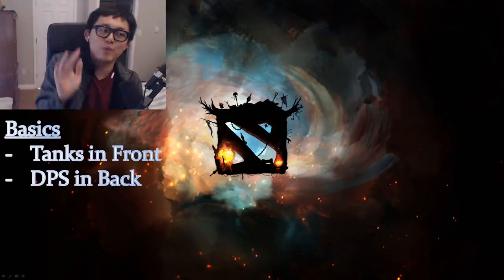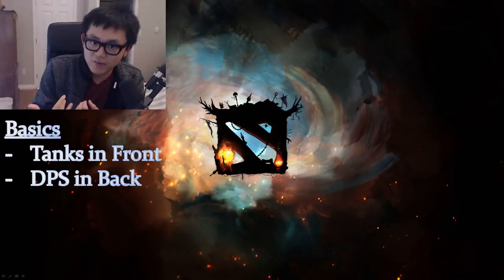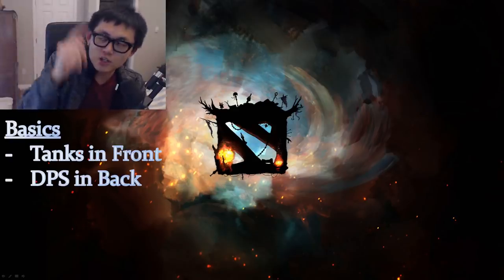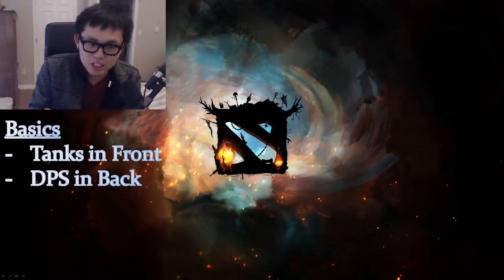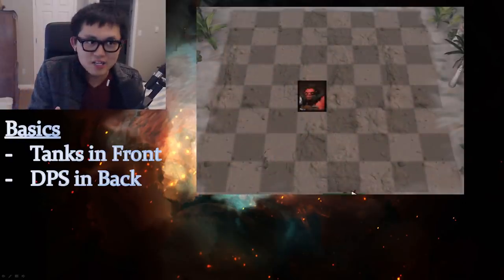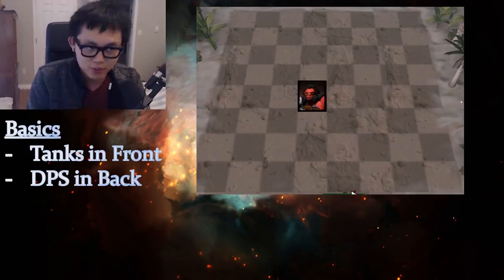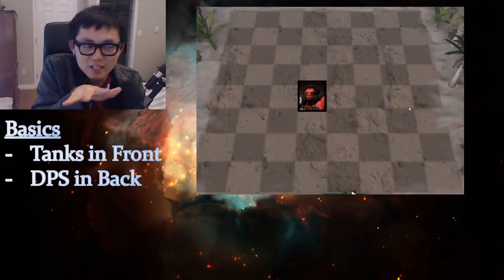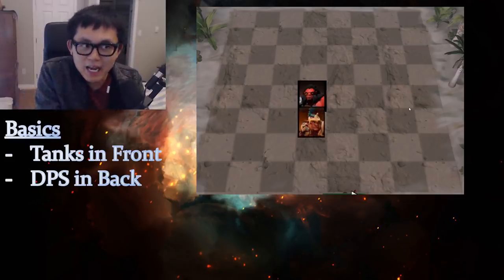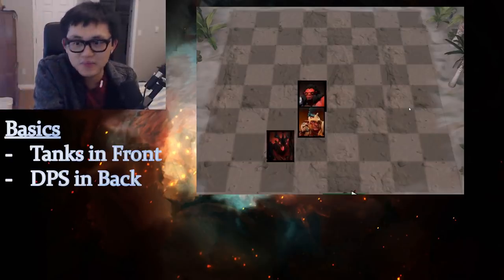It doesn't take a genius to recognize this — tanks usually don't have enough damage, and DPS units usually don't have enough health. It's very obvious: you want Axe in front, because you can only place units on your half of the board. You want Axe in the middle, Troll behind Axe because it's short range, and long-range units like SF at the back.